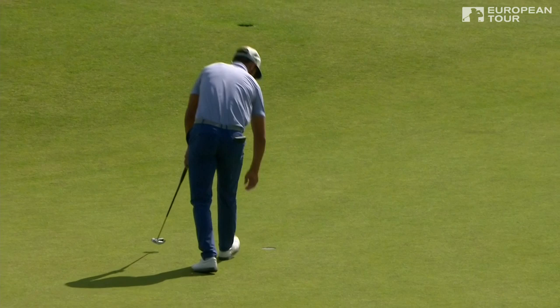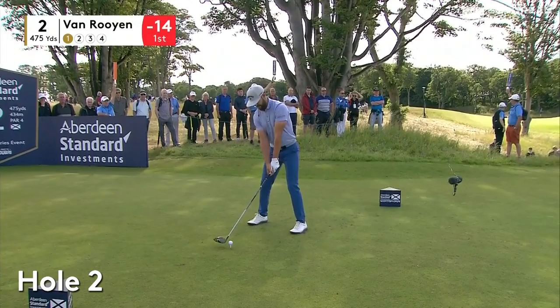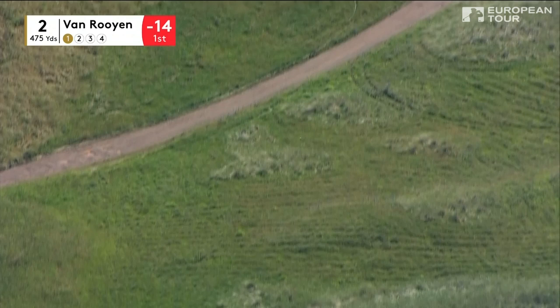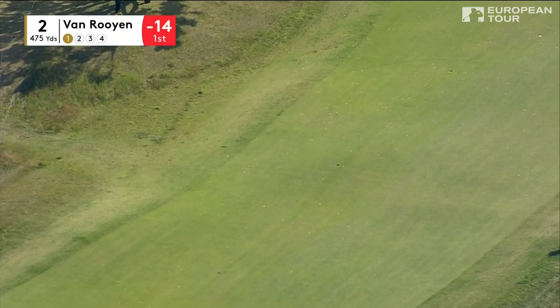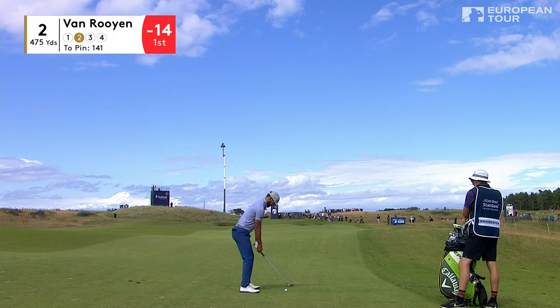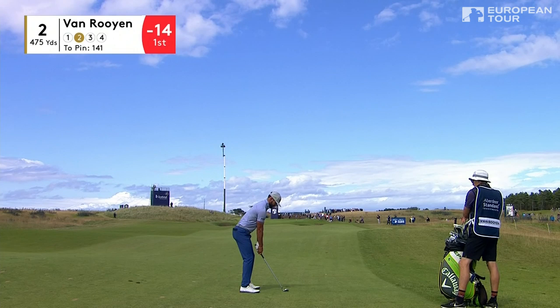Van Ruyen safely in for his par. 475 yard par 4, meanders a little left to right. The sun is properly out now, it is lovely out here. Left to right in the air flight there, but it's going to be perfect back out onto the fairway for Van Ruyen. Big drive for Van Ruyen — 141 left. Well, it's about wedge distance for him. Right now there's no wind at all, so probably just a beat with a wedge.